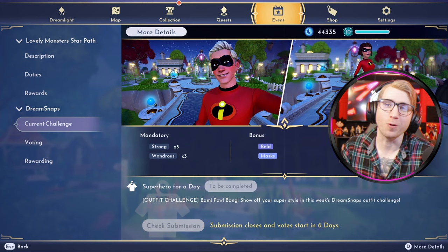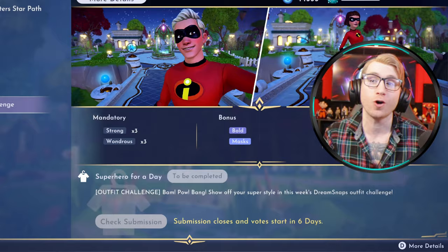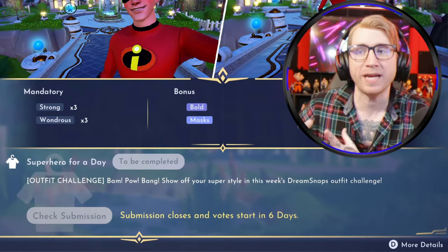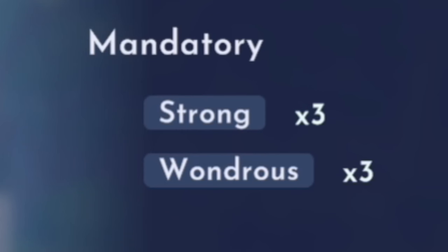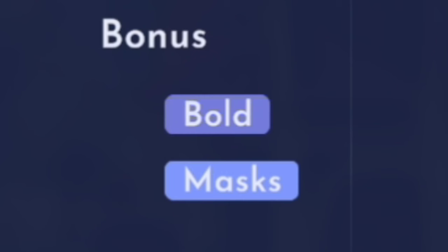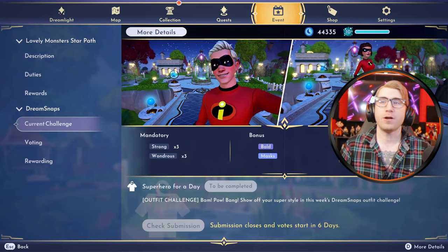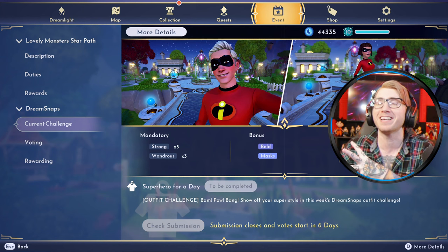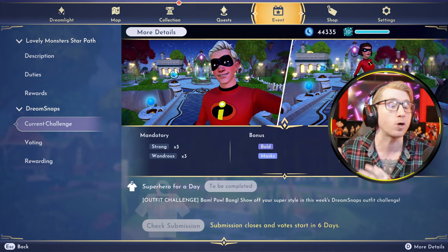Wrapping up Dream Snaps, we are going to be discussing the newest Dream Snap challenge. This is going to be an outfit challenge called Superhero for a Day. The challenge states: Bam, Pow, Bang — show off your super style in this week's Dream Snap outfit challenge. Our mandatory requirements are going to be 3 Strong and 3 Wondrous, while our bonus requirements are going to be Bold and Masks. I think this looks like a really cool, really fun challenge. I don't think everybody's just going to throw on the Incredibles outfit — I think there's going to be a lot of versatility and diversity in the types of superheroes people make.